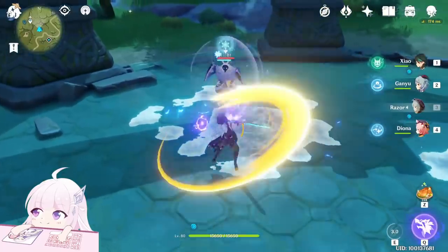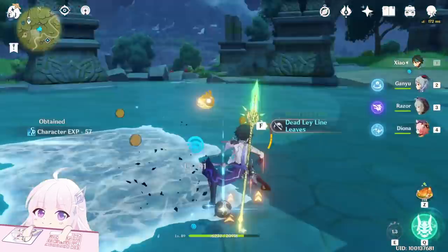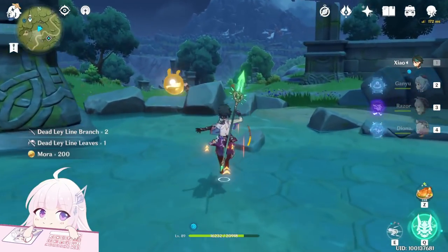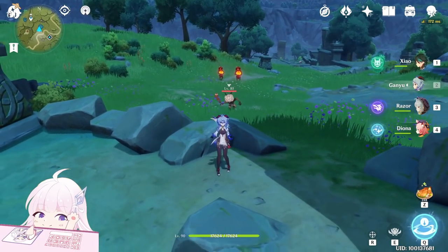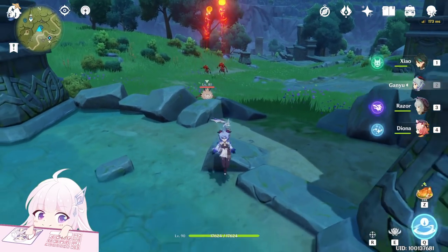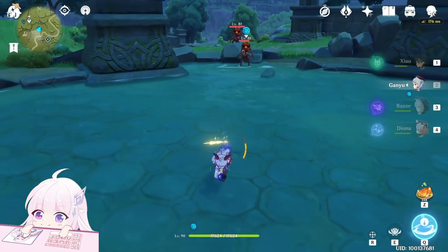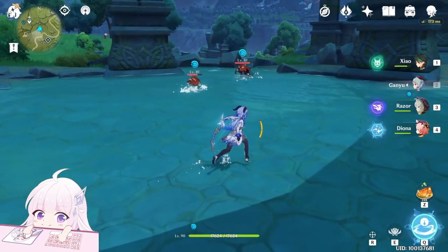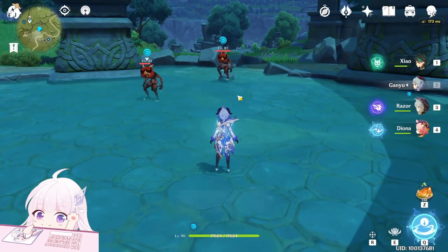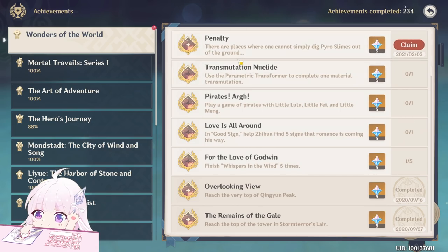Let's kill this enemy first because it will be really annoying. Now go to the enemy — you can see they are digging slimes and they will launch it. Just bait them onto the water. You can see this one: they are digging but they couldn't find anything. Penalty — 'There are places where one cannot simply dig Pyro Slimes out of the ground.' This is the achievement.